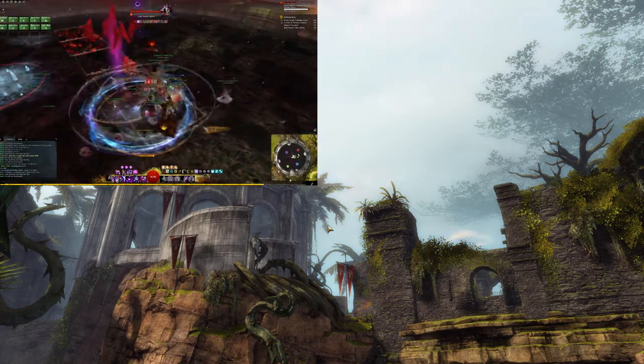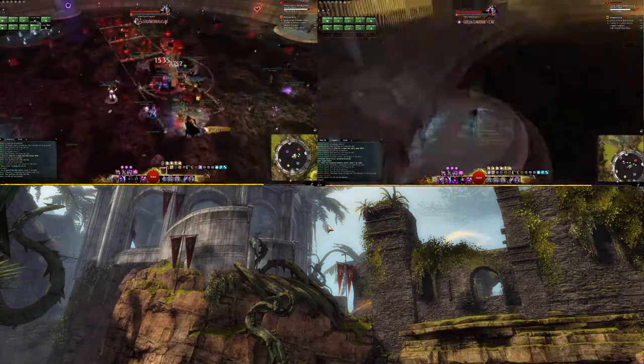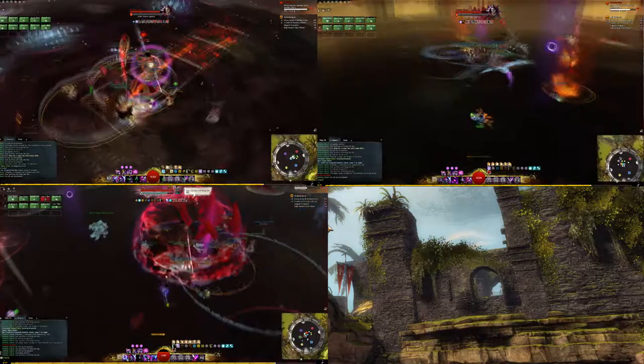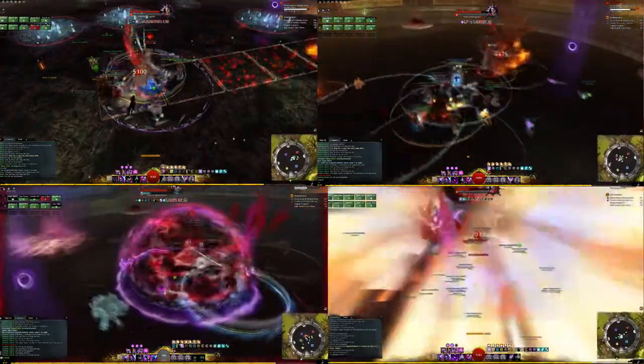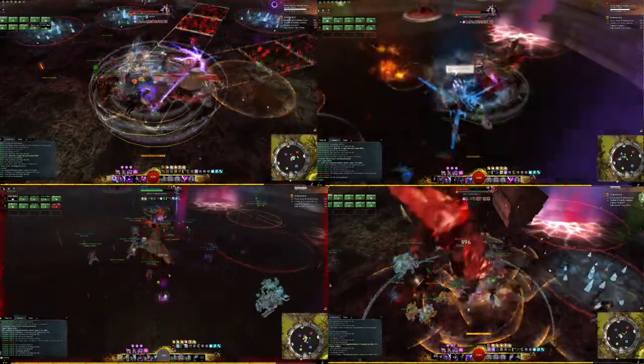Matthias has control over the elements in Salvation Pass. You'll fight him in four phases: the snowstorm phase, the heatwave phase, the storm phase, and finally the abomination phase. Let's start with the snowstorm phase.